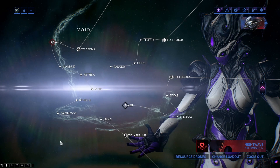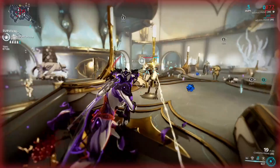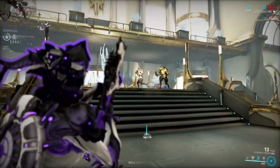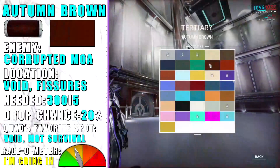The next set of pigments is either Void or Void Fissure exclusive, but I think the best location is still the void itself. Autumn Brown is only dropped from Corrupted Moas anywhere in the void. I suggest doing a long survival mission for this one — the pigment is not that rare but also not the most common. At the end you will get a lot of Argon crystals, so only do this if you are in need of them.